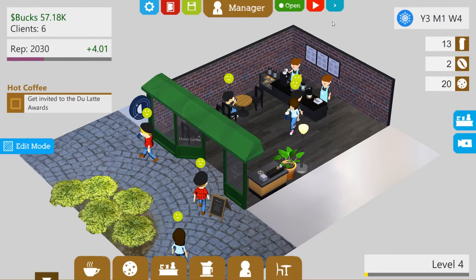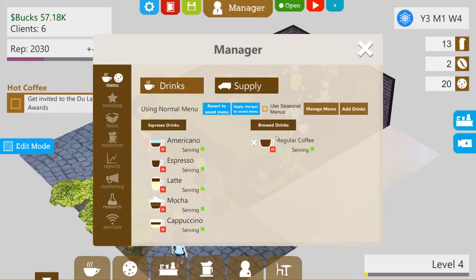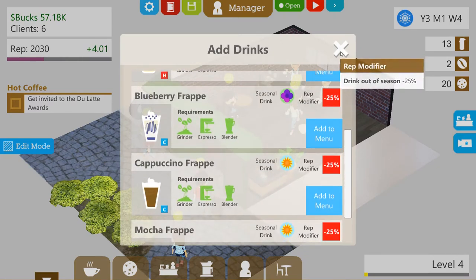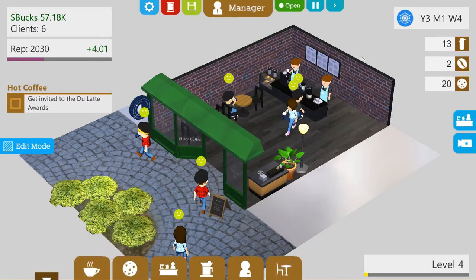It has just gone winter, so let's have a quick look at our menu. Add drinks — anything for winter? No, we don't have anything for winter. And do we have anything else that we need to take off? No, nothing. Keep going.